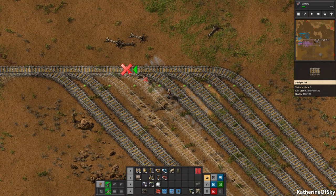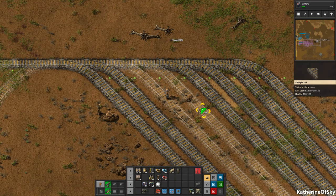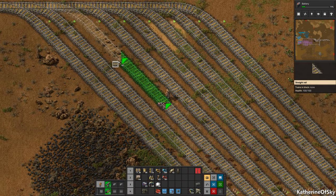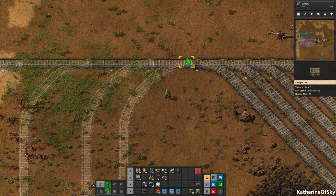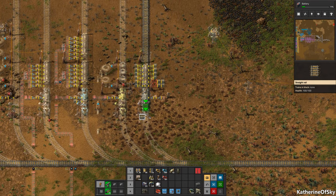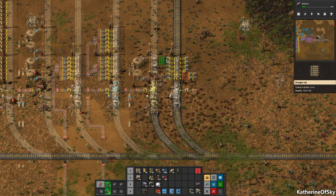So basically we are getting what is called a shunting yard. IRL it's called a shunting yard, and this is where trains can change their composition or be waiting for a station. Usually in real life, trains don't wait for stations because it's too expensive to keep them waiting. But this is the closest structure to real life there is. Those are useful - we're going to use those in various ways to have trains possibly waiting on the line.